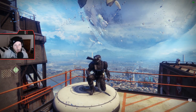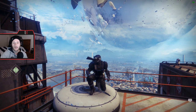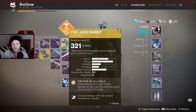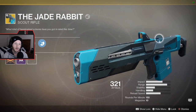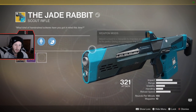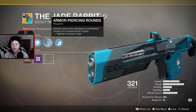Hello ladies and gentlemen, it's the guy with the most annoying voice on YouTube, HollowTide, and today we are going to take in an exotic scout rifle that came with Curse of Osiris - that is the Jade Rabbit. I don't have the cool ornament for it, but I think this gun is honestly one of the best looking guns in Destiny and Destiny 2 in my opinion. I just love how it looks.